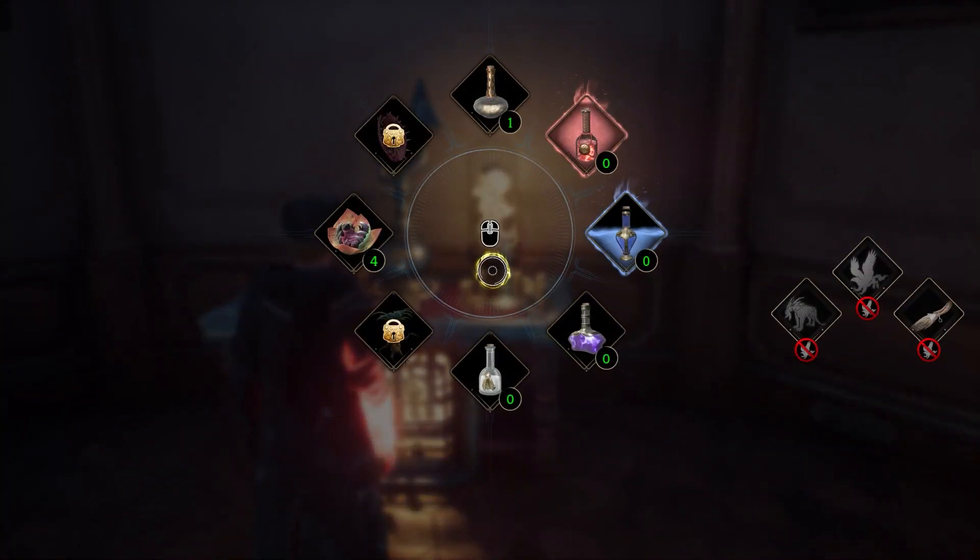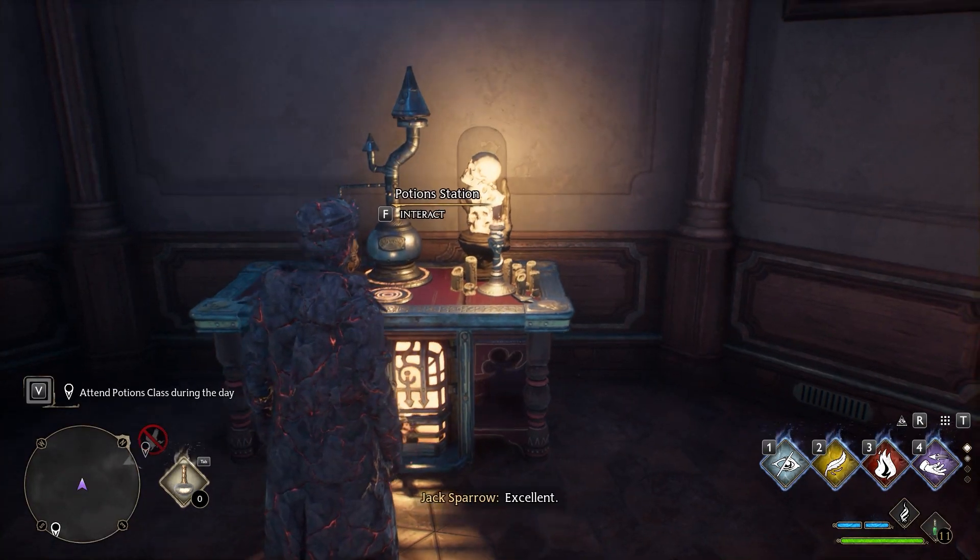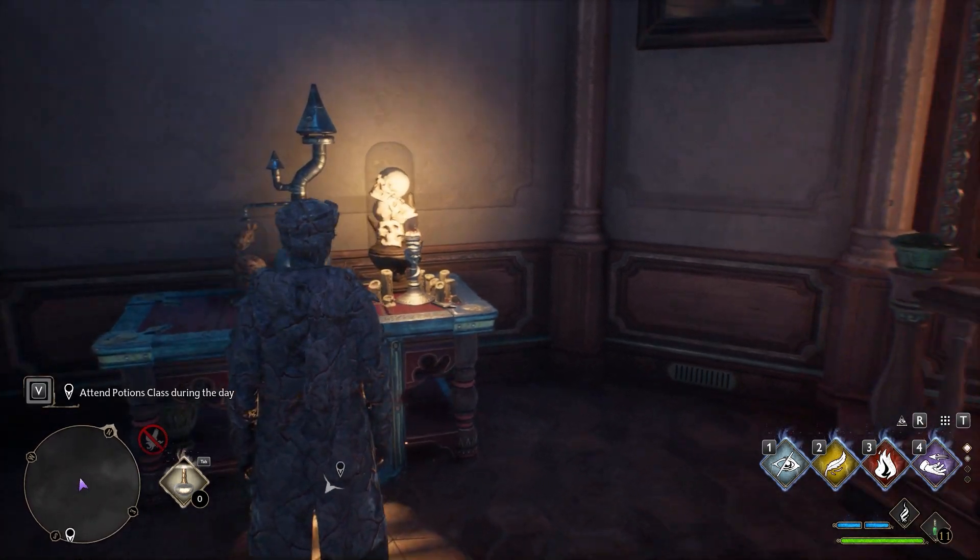Immediately after, open the radial menu again and select the Enduro potion. Then use this one as well. As a result, the objective will be completed.